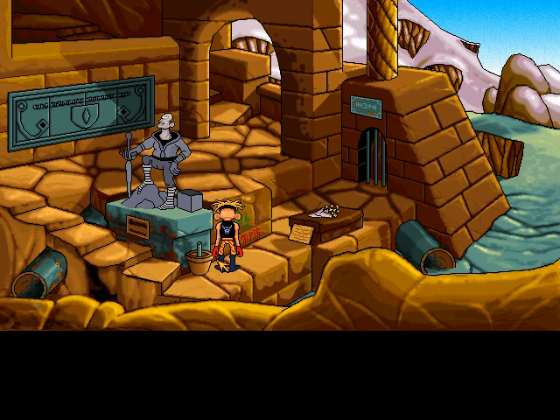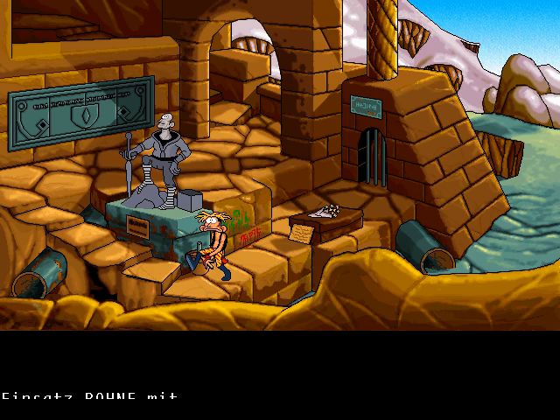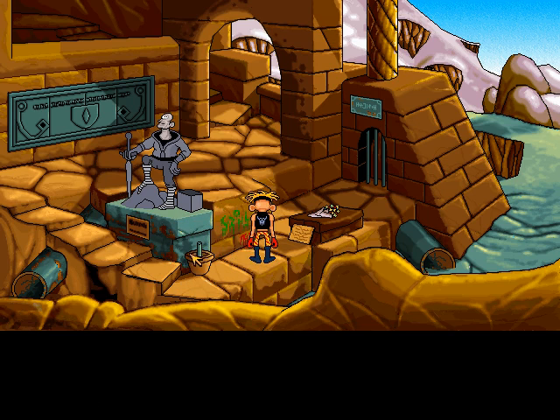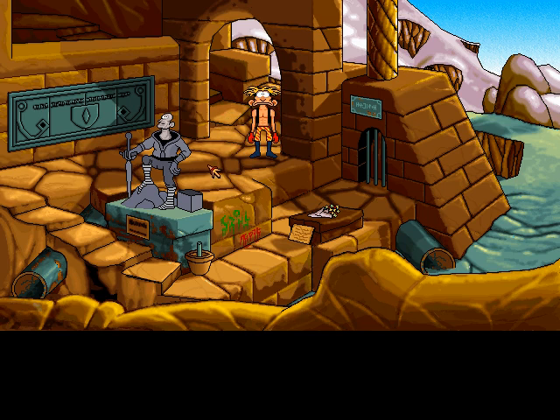I don't want to click on the wood roof. I'm curious as to whether we can use the bean on this pot. Doesn't seem like I can — I don't think I can click on it. Maybe I can use it with the statue. I'm as confused as you are, Woodruff.